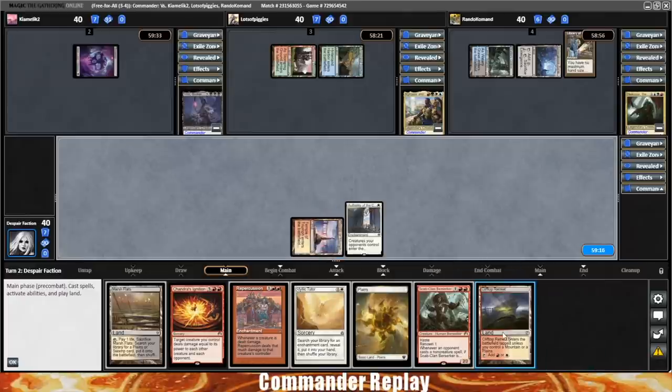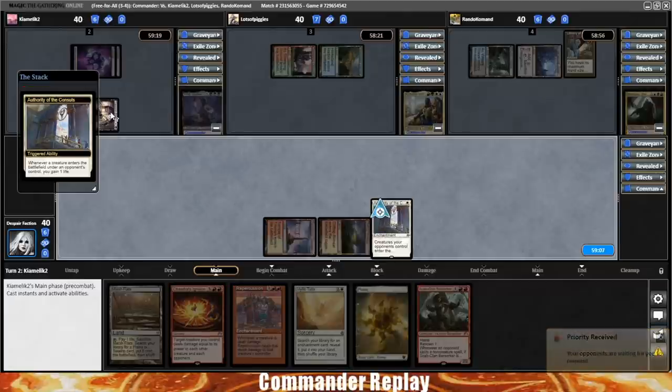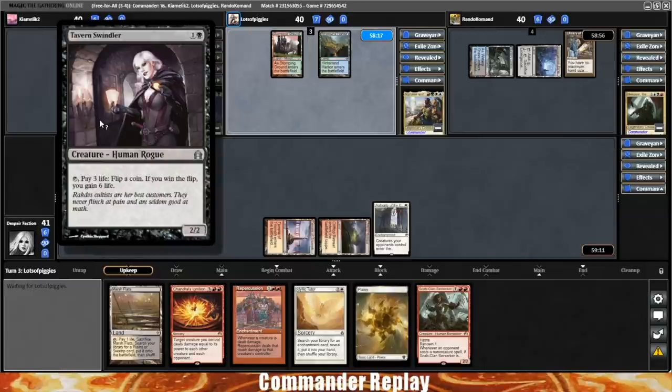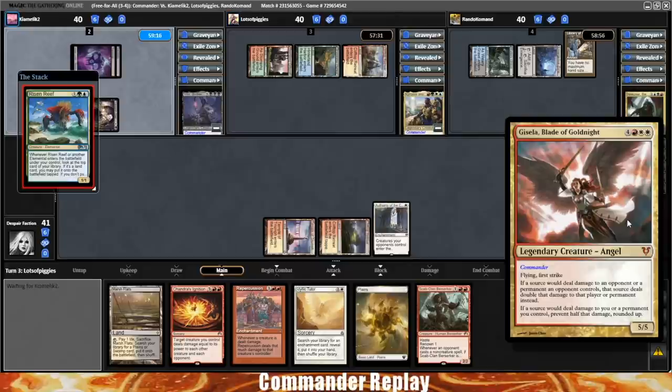Do I think they're going to wheel on three? I don't think they would. I'll just go for the Clifftop Retreat. I want to take a peek — see if I got Mistveil Plains into the deck. It's in the deck. Yeah, maybe we should have gone for that. Is that a Tavern Swindler? Oh man, this card's so fun. I used to play this card in Limited — not that it was super impactful for winning games, but it's just fun to keep tapping it and hoping for the best.